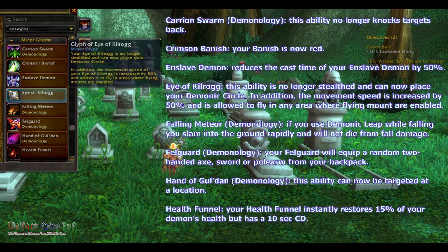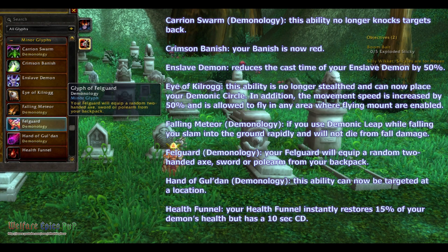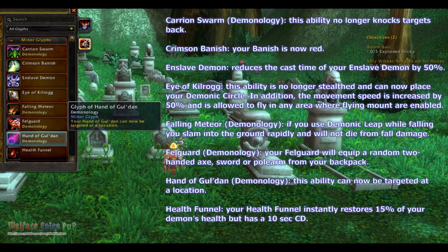Falling Meteor for Demonology — if you use Demonic Leap while falling, you slam into the ground rapidly and will not die from fall damage. Felguard for Demonology — your Felguard will equip a random two-handed axe, sword, or polearm from your backpack. Hand of Gul'dan for Demonology — this ability can now be targeted at a location. Health Funnel — your Health Funnel instantly restores 15% of your Demon's health, but it has a 10 second cooldown.